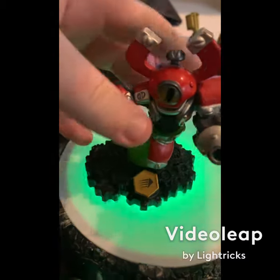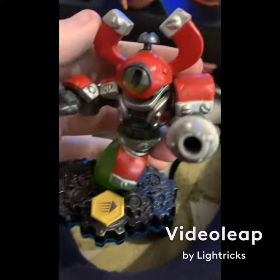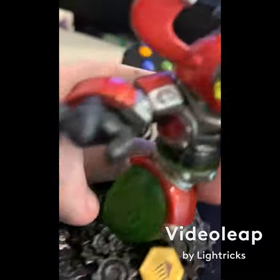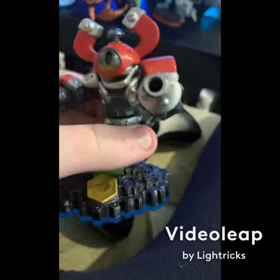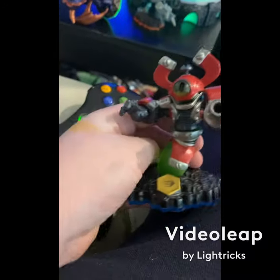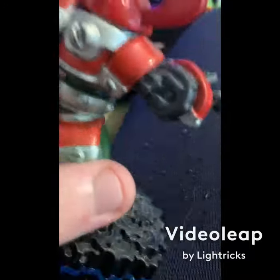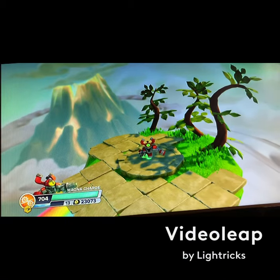We're going to start by looking at Magna Charge's design. I think Magna Charge looks amazing - he's one of the best designed Skylanders in any game. His head is a magnet, that's pretty obvious, and I think this little green circle thing at the bottom is awesome. The best part about his design is that I had him for absolutely ages, then one day I realized he has a mouth. I thought it was just a head, but that's actually like a smile. They put in so much detail to the texture of everything on this guy.